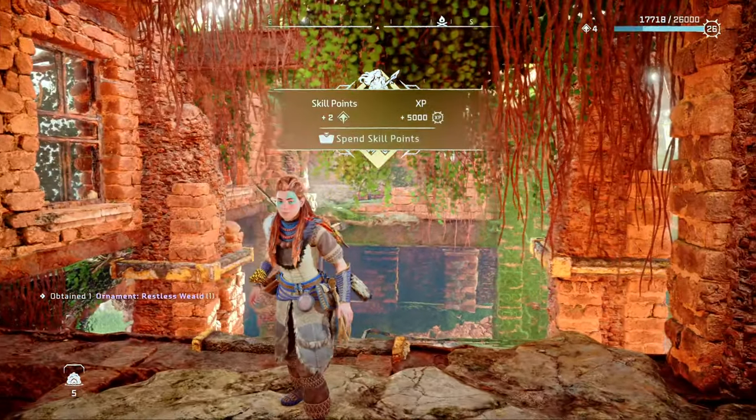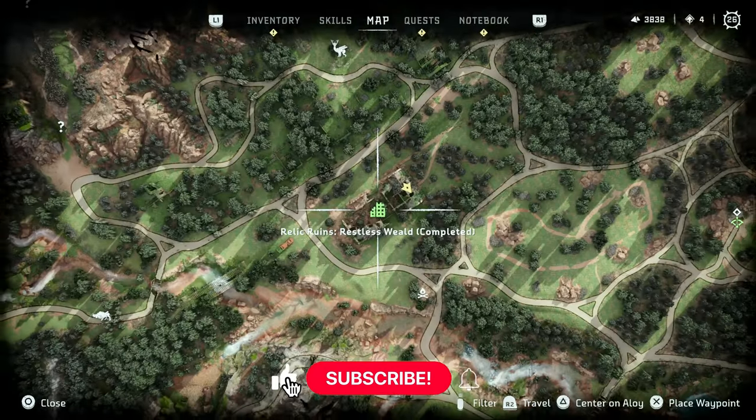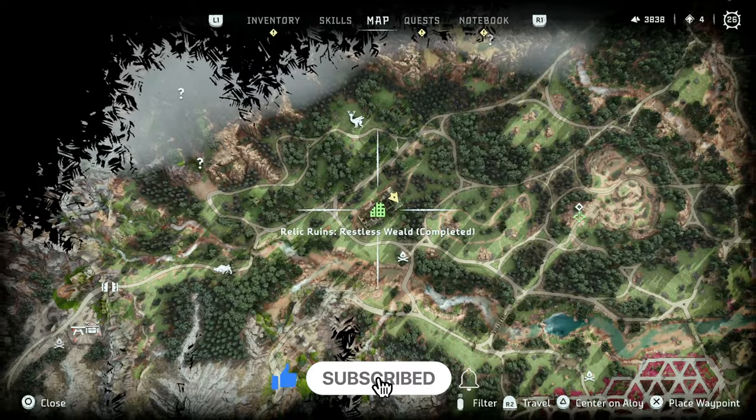Congratulations, you've completed the Restless Wheeled Relic Ruin and you're one step closer to the legendary Ancestor's Return Shredder Gauntlet. Make sure to like and subscribe for more Horizon Forbidden West speed guides.